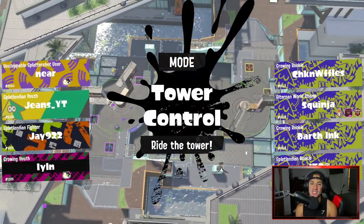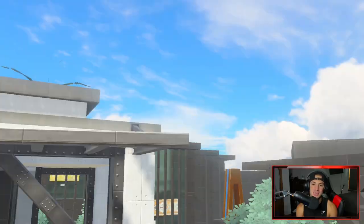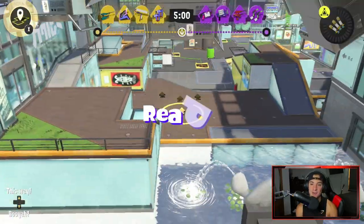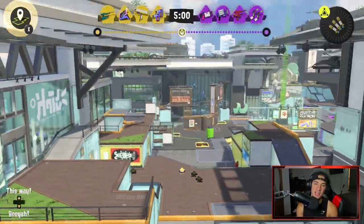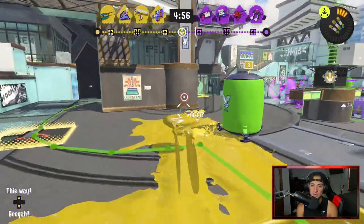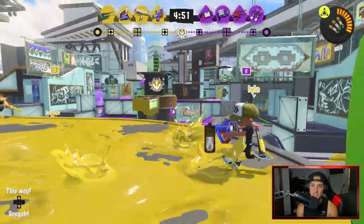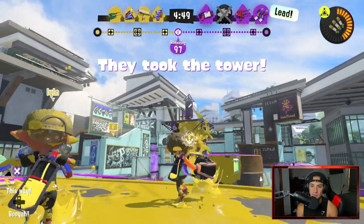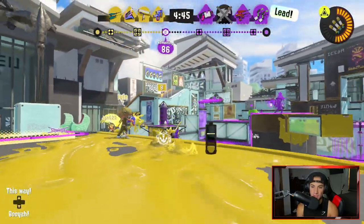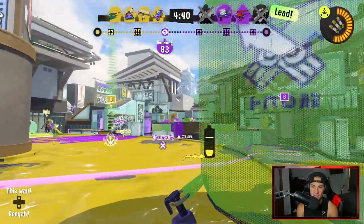Loading into our first match, we are on the Museum Del Alfino — it's a museum stage and it is Tower Control. The objective for this rank mode is to hop on a tower set in the middle and ride it closest to your opponent's base. If you are the only team on the tower it will push forward, and you've got to protect it. This is actually one of the better rank modes in my opinion. I feel like this, Rainmaker, and Splatoon 3 are the top three. They are pushing the tower and there is someone on it, so we've got to get them off.